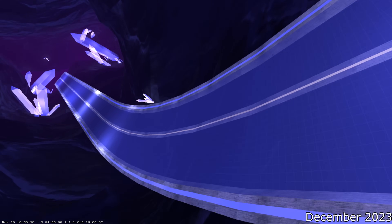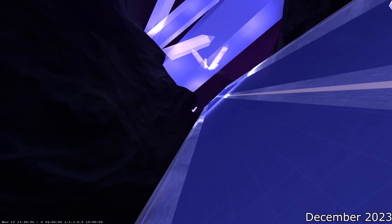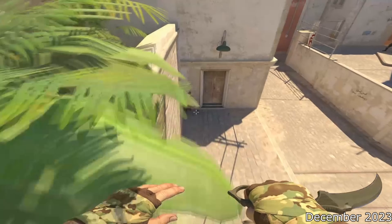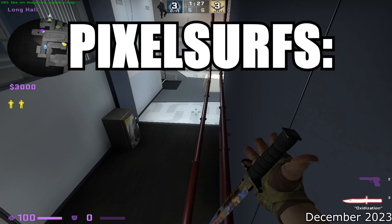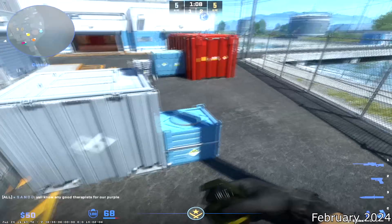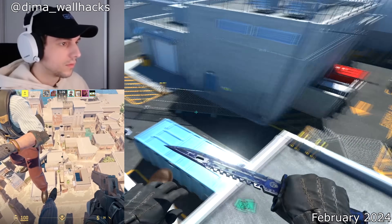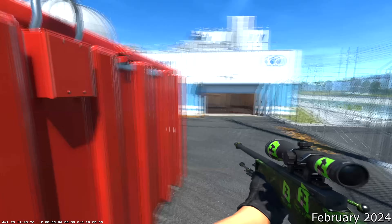Valve didn't change much until December 4th, 2023, when they noticed the surf game mode had issues with players getting stuck on ramps. To fix this, they made it so you would slide along any slanted displacement, which allowed you to float along flat walls with that geometry. Valve successfully fixed surf mode, but accidentally added pixel surfs back into CS2. This lasted until February 7th, 2024, with the Arms Race update, which also fixed a glitch that let you levitate upwards infinitely against a teammate — a glitch that really deserves a video of its own.